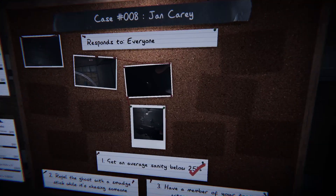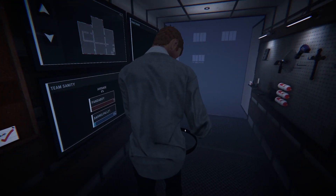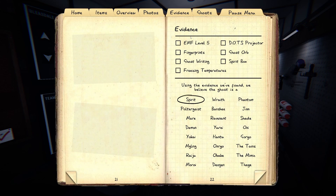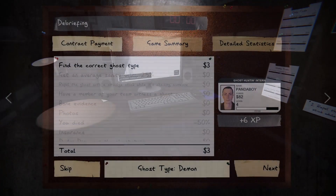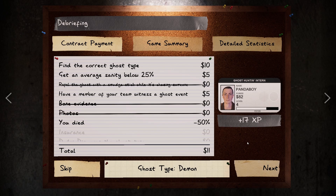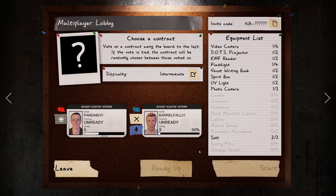We got two of the pieces of evidence — hopefully I got a picture of him. He's not happy — I feel like he's a demon. We got no evidence. What is a demon? He was really angry. I think it's spirit box and ghost writing. Demons initiate hunts more often than other ghosts — they fear the crucifix; we didn't use that. I feel like it's just a demon sign. He ate our sanity — yeah, it was a demon. I guessed it right! He literally did nothing obvious, but I lost 50 percent of my money because I died. I knew I should have brought the crucifix in.